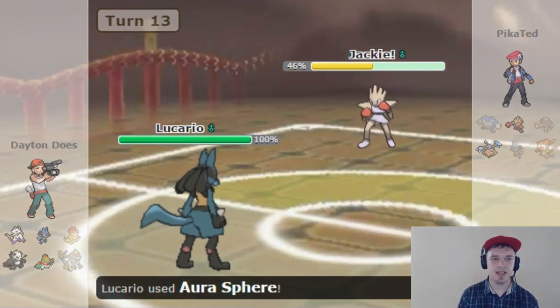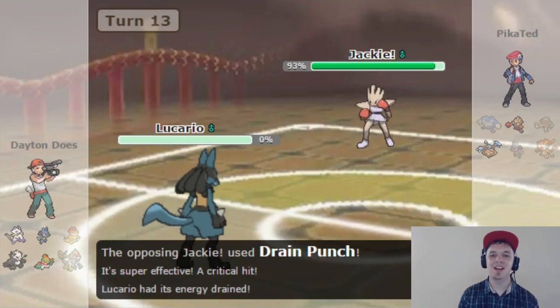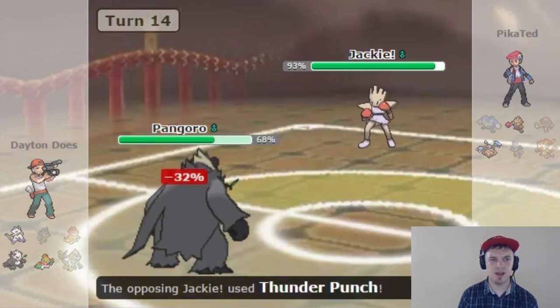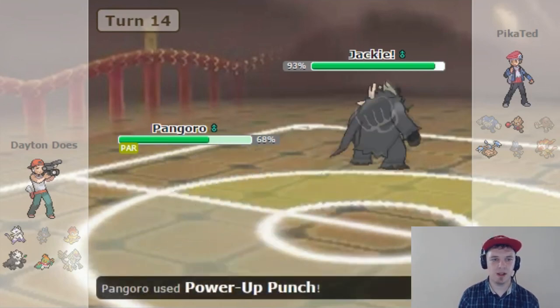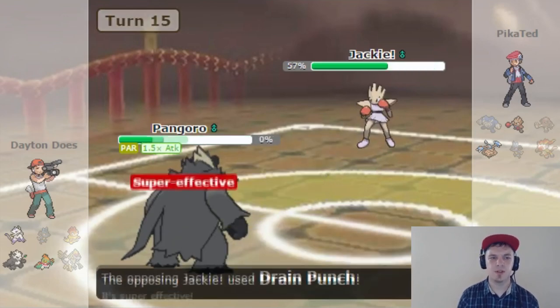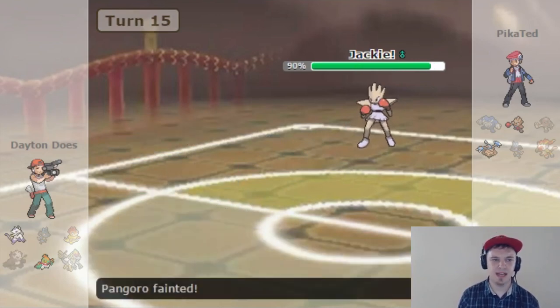He brings in his Hitmonchan now. The Aura Sphere does good damage but he heals basically all of it back with Drain Punch — that is a really powerful move, I'm extremely surprised by it every time I see it. He hits Pangoro with a Thunder Punch, which gets the paralyze — not a problem. We go for the Power Up Punch, then Drain Punch next, but he goes for his own Drain Punch and is basically able to heal himself back to full health. So we are in a little bit of trouble — this Hitmonchan has proven his worth.